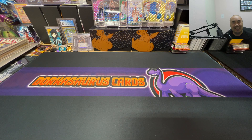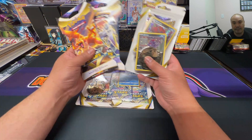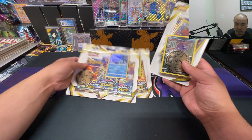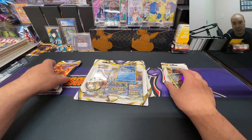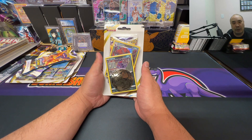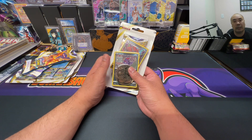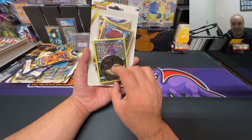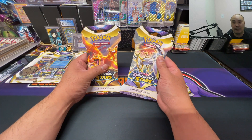Hey what's up YouTube, it's dorkstorzcards back today and I bring you some Brilliant Stars again. I got these sleeve blisters, three-pack blisters, and a single pack blister with two promo cards. We're gonna go right ahead and get into it. I got these from Target — they recently had a restock when I was dropping by right after work, and I was able to find some. Big giant Venusaur coin caught my eye.